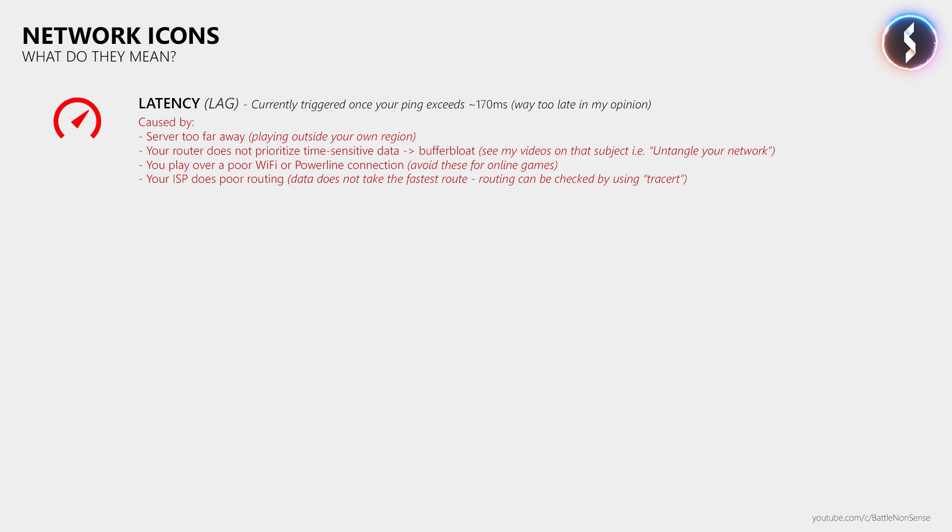This happens when you play on a server that is very far away from your home, or when your router is unable to prioritize the time-sensitive data of real-time applications such as online games, which is also referred to as buffer bloat. If you want to find out more about that issue and how to fix it, then you should have a look at the description down below. A high ping can also be caused by playing over a poor WiFi or powerline connection. While these are good enough for content consumption, you should avoid them at all costs when it comes to online gaming. But it is also possible that your internet service provider is to blame, as they may not route your data on the fastest path to the game server.